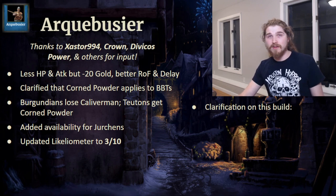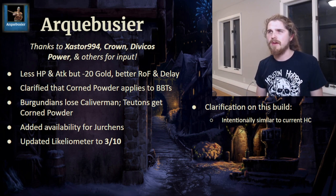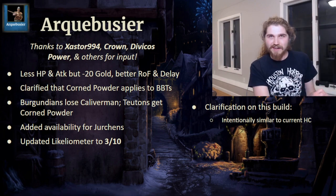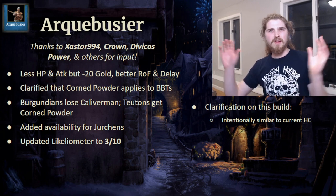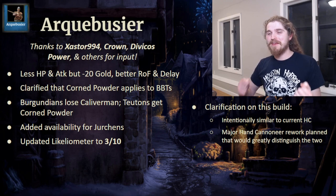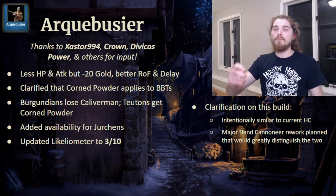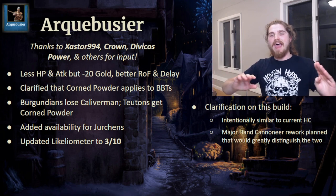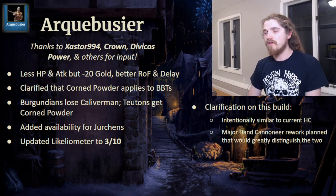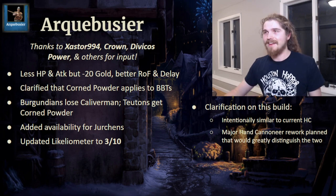I also wanted to give a clarification: a number of people pointed out that the Arquebusier feels very similar to the hand cannoneer in how it functions. This is entirely intentional. Right now the hand cannoneer is trying to represent both the Arquebus and the actual hand cannon as fielded on medieval battlefields, taking weird amalgamated elements of both. I intend in future to make a substantial hand cannoneer rework which will make the unit function very differently, distinguishing it from this Arquebusier build very substantially. This Arquebusier build would not be intended to be released alongside the hand cannoneer as it exists currently, but as it would exist in that hypothetical rework.